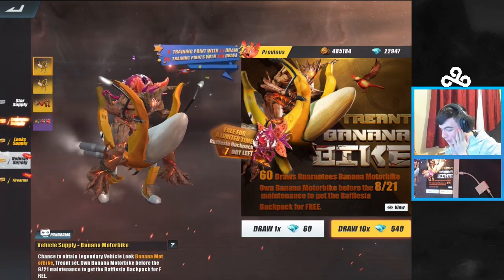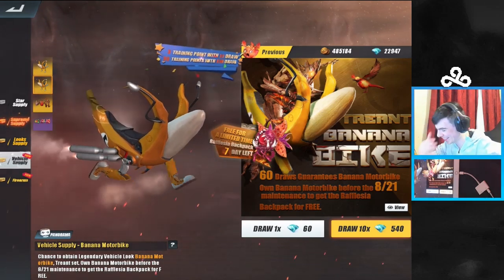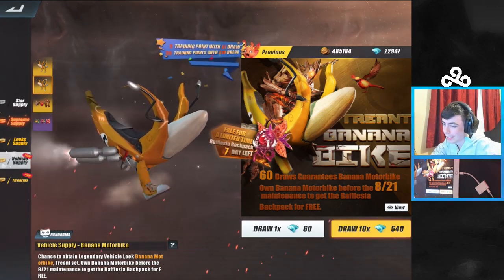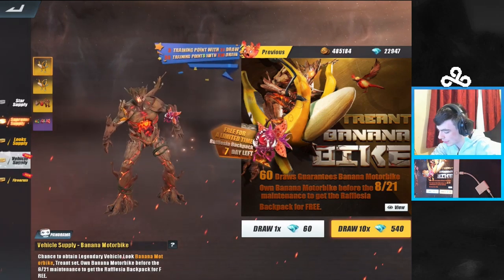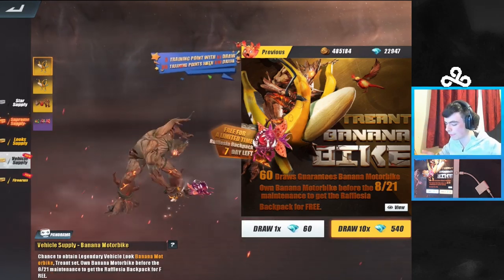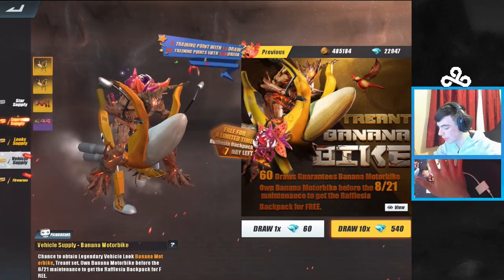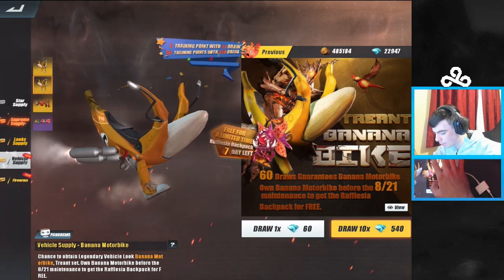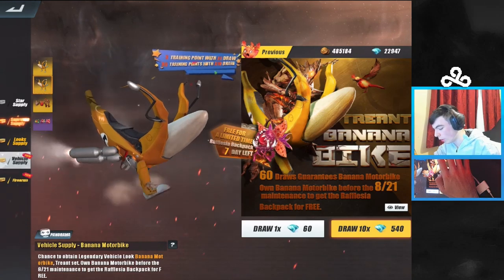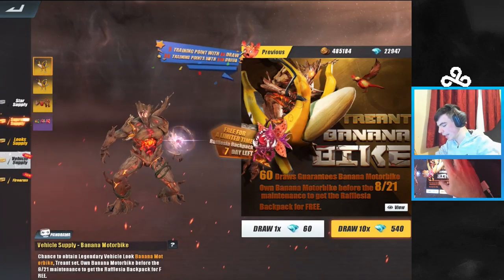Look at this — this is a literal motorbike skin. Look at it, it just jiggles around. The skins in this game top every other battle royale game I've ever seen — they have just had the craziest skins. This is Groot from the Avengers movies. If you've never seen the Avengers you should probably go watch it, but this is Groot riding a freaking banana motorbike. We are going to be getting this banana motorbike today because I have 23,000 diamonds and we are going to be spending them all on this bike.